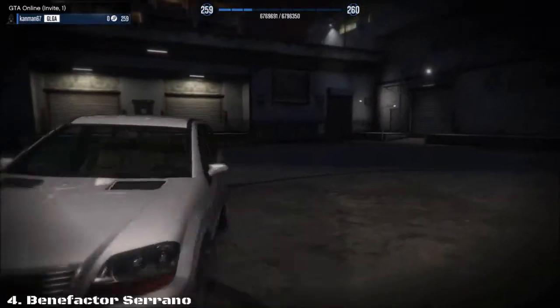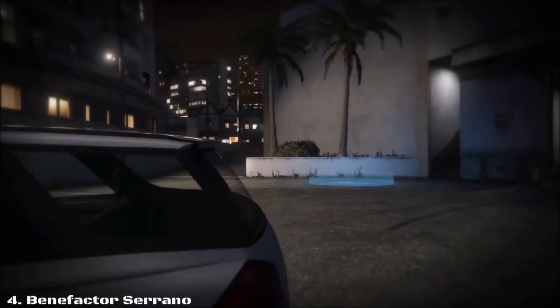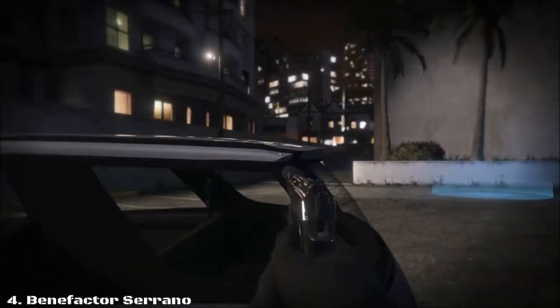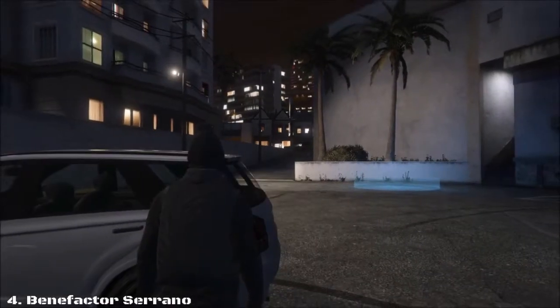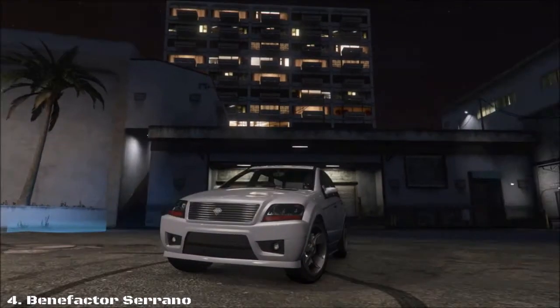One of the main ways to differentiate the two: on the Serrano there will be a kind of spoiler on the back, whereas on the Habanero there will be a bumper — that's how you can tell the difference between these two cars. Now let's go ahead and take a look at Los Santos Customs for the very nice customizations on this ride.